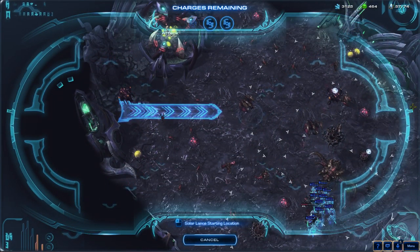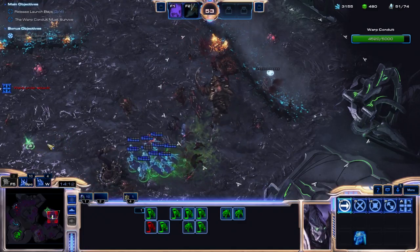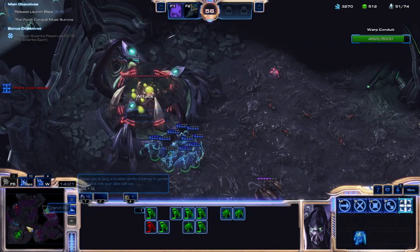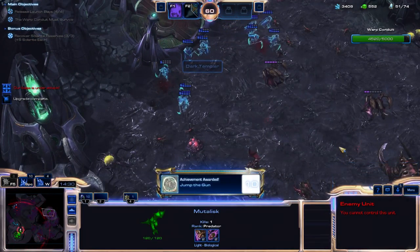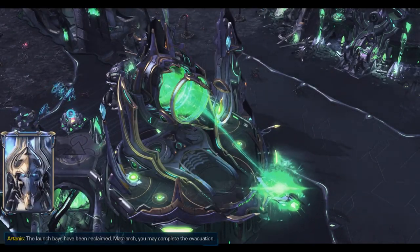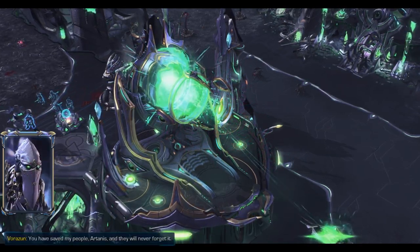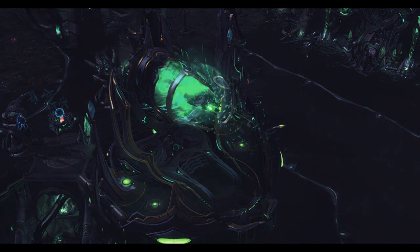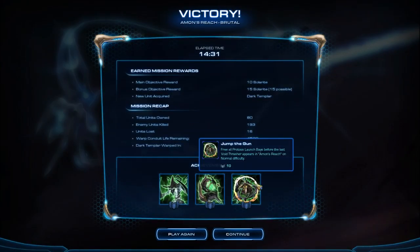There's one over here — we're going to take out that one, one over here, and then that should be it. We're out of range now. It's fine. Now there's absolutely nothing that can prevent us from winning this game except for this one attack. We got enough there. There are just two Overseers in this area. The launch bays have been reclaimed, Matriarch — you may complete the evacuation. You have saved my people, Artanis, and they will never forget it.